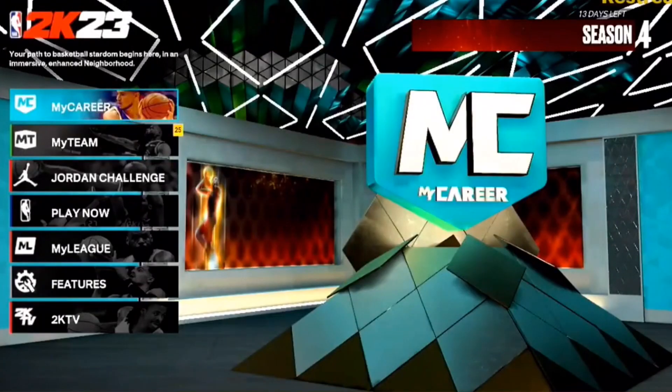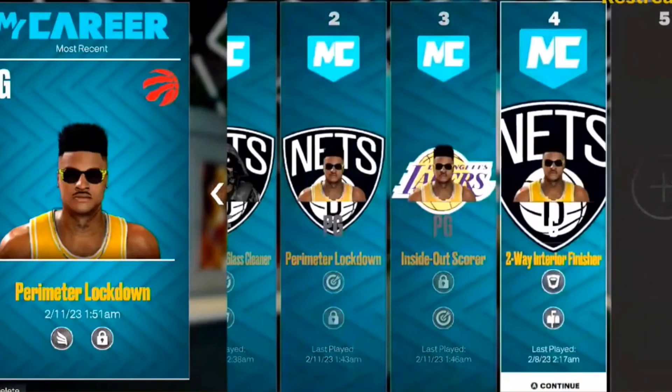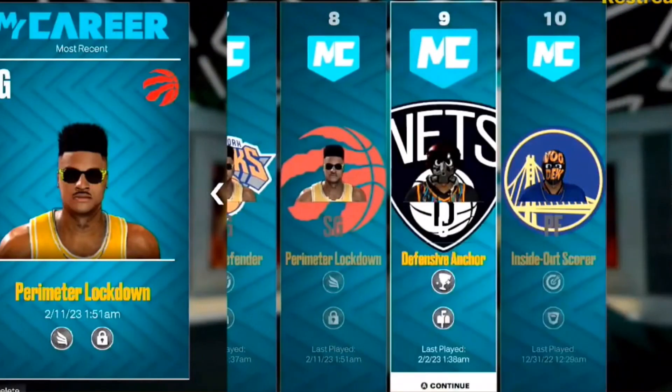Now go to the build that you want to take the takeover from. In this case, I'm going to my defensive anchor because he has rim protector and glass takeover, and I want to use rim protector takeover on my perimeter lockdown.